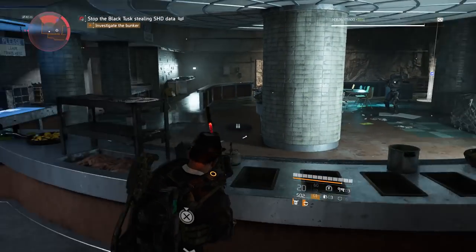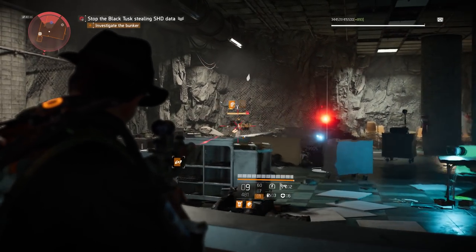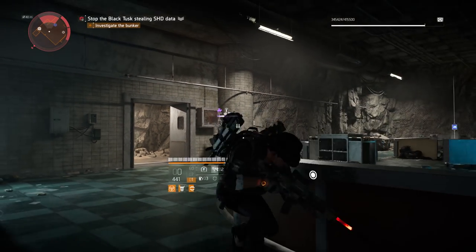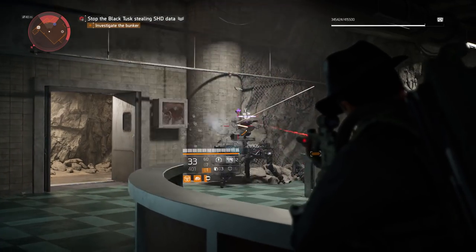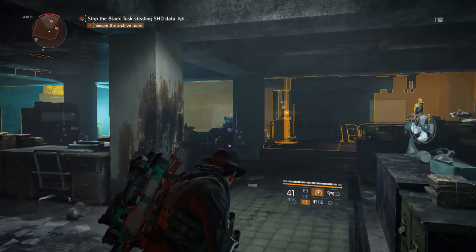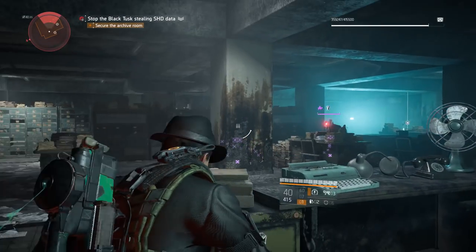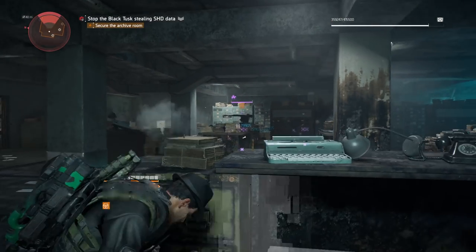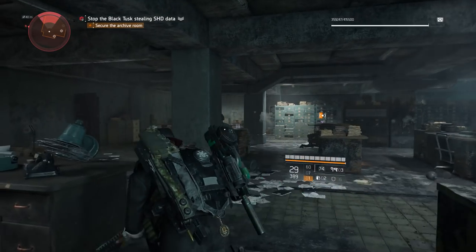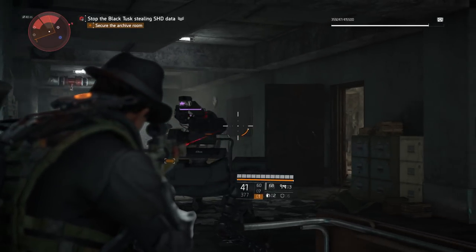Now, the moment you've all been waiting for — the dogs. Those annoying one-shot dogs. Many people don't know the weakness of these creatures. On the left side of his head you will see a red light, and on the right side there's a red box. Shoot it and you will take it down. His little brother also has a red box on the red side — just shoot it and they will go to sleep.